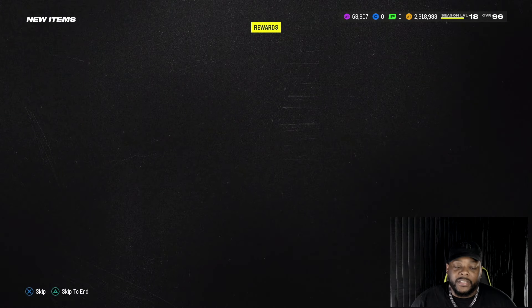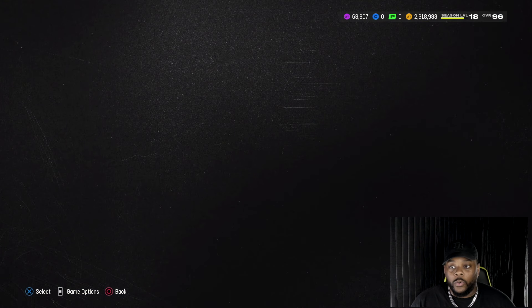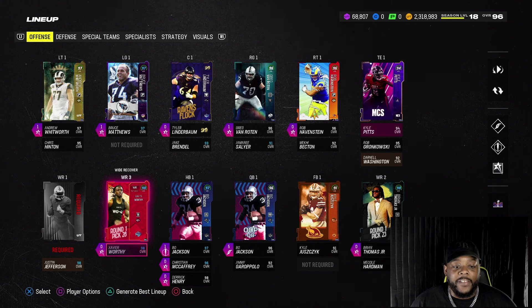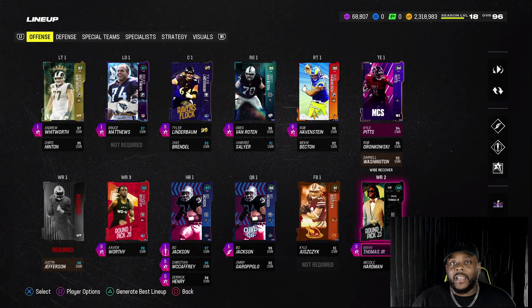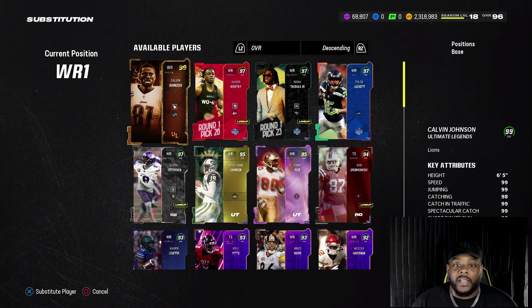He's the best in the game right now. He's a Buccaneer too, but he's a Seahawk here. I'm still selling off some cards from my binder — getting rid of the Super Bowl theme team. It was fun, but I want to do something different. We've got Xavier Worthy and Brian Thomas Jr., who I pulled and decided to keep. I went ahead and redeemed Xavier Worthy, which is honestly why I didn't get Tyreek Hill.